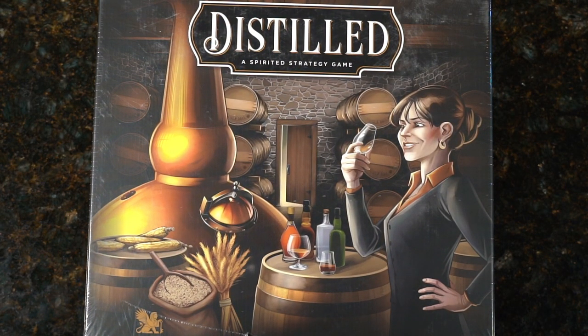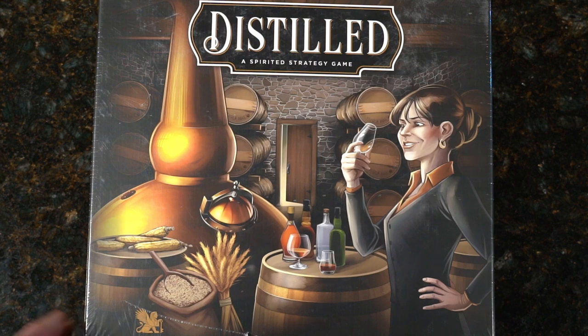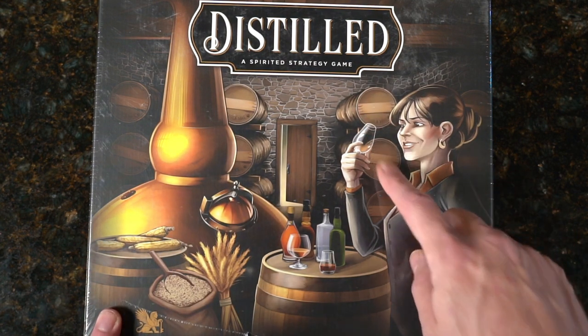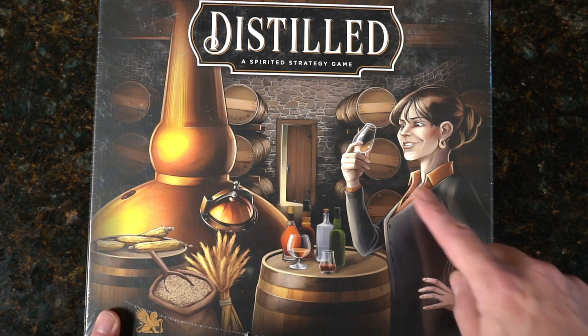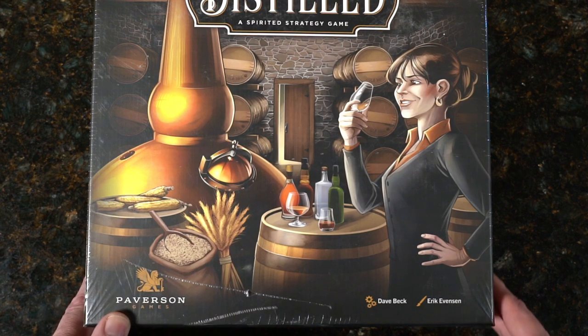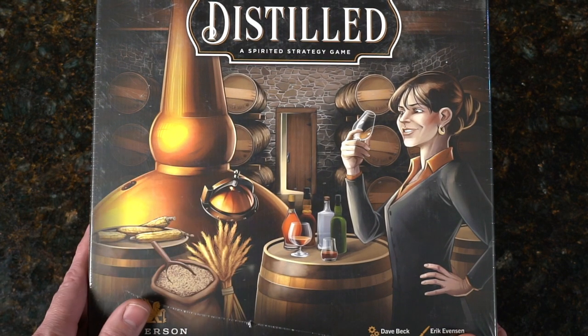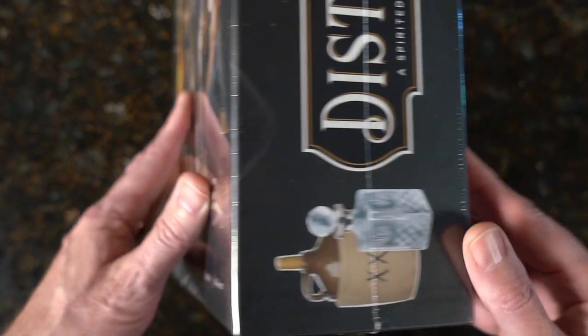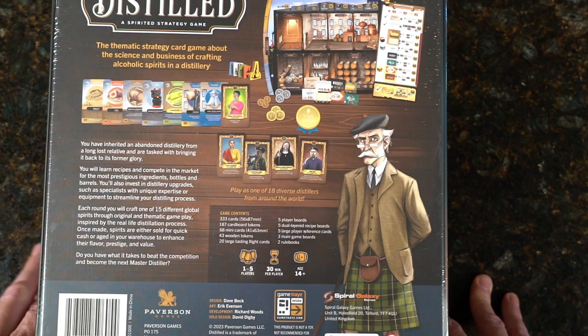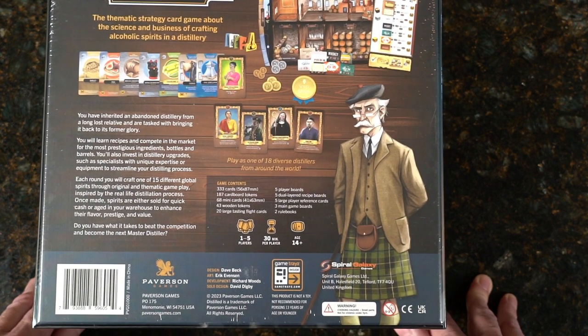We're over top of Distilled. You can see we've got a nice little still, some barrel racks in the background, a nice little barrel out, and there is a tasting going on. Very nice. Paverson Games, Dave Beck the designer, and Eric Evanson the artist. Right off the bat, we can see we're distilling. Very thick box, and a very nice image of what looks to be a Scottish gentleman, judging by the kilt.